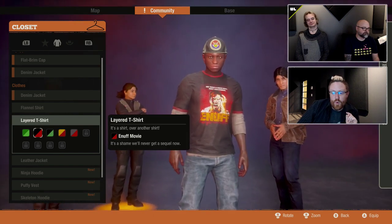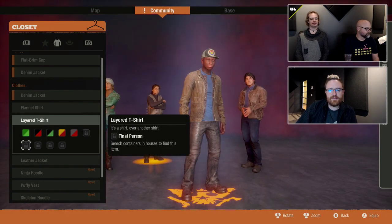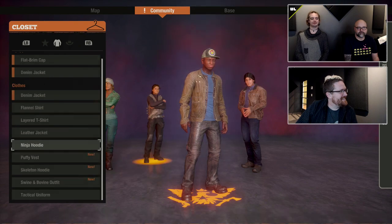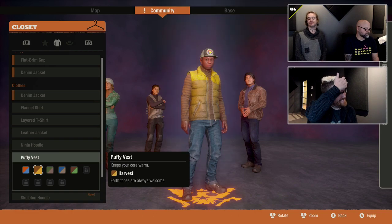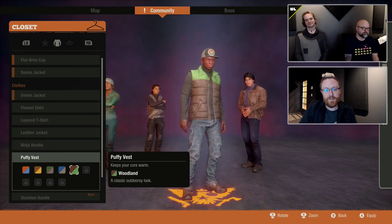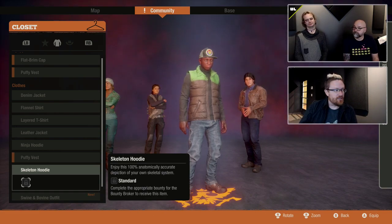Speedy asks: when you start a new community, are your outfits gone and do you have to re-earn them? Nope. Everything is account-bound, so anything you unlock in any community is accessible in every other community, including Heartland if you have that. So you can give everyone Malik's hat. And if you want to be looting outfits in different maps, you can actually be doing that simultaneously with different communities, and they'll all gain the benefits of each other's work.